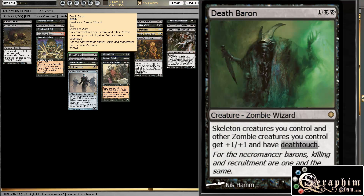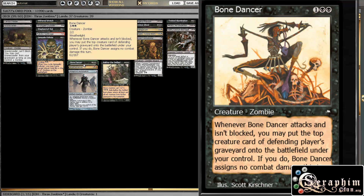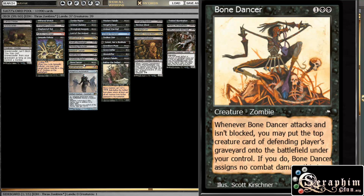Death Baron, another zombie Lord. Cemetery Reaper, yet another zombie Lord, and he makes zombies. Bone Dancer is pretty decent — he can reanimate some dude from the graveyard, and in a four-player game you will normally have some player who is unprotected and can be a target for this guy, so hopefully he can steal some stuff.